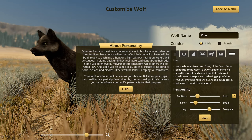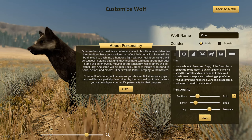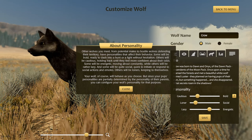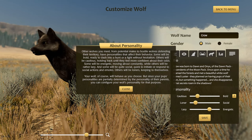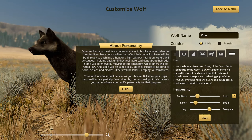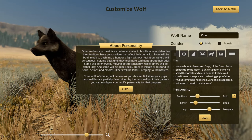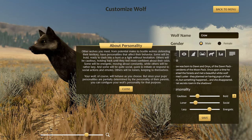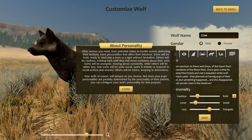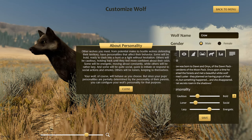Other wolves you meet, from potential mates to hostile wolves defending their territory, have personalities that will affect their behavior. Some will be bold, ready to dash into a hunt or a fight without hesitation. Others will be cautious, holding back until they feel more confident about their odds. Some will be energetic, moving about constantly, while others will be rather lazy. Some will be quite social, quick to initiate or respond to social actions and emotes, while others will be loners keeping to themselves. Your wolf will behave as you choose, but since your pups' personalities are partially determined by the personality of the parent, you can configure your wolf's personality for that purpose.